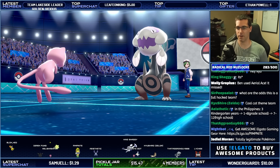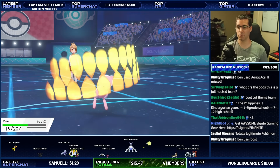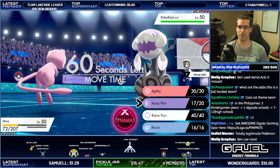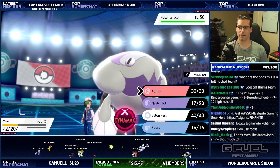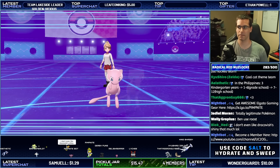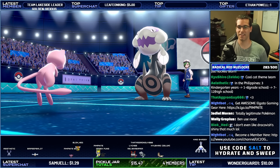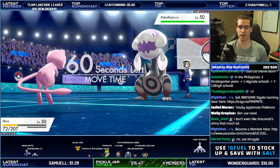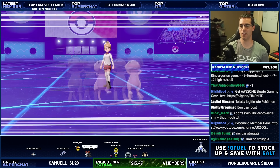And then we'll swap in Herdier. Herdier will be hard to live because it's got an Eviolite. I'm going to use Roost next turn. I'm going to play a little risky here but I'm going to go for the Agility. I like Dragapult's cry. Oh, they missed a Crunch! Yes! Excellent! Two Agilities! Okay, we're on the ball here people. We're going to go into Herdier next turn.